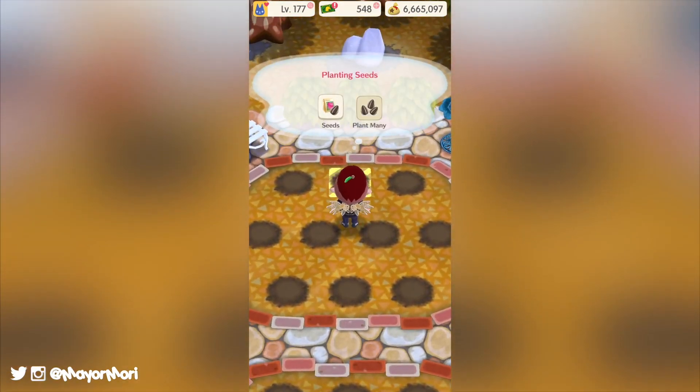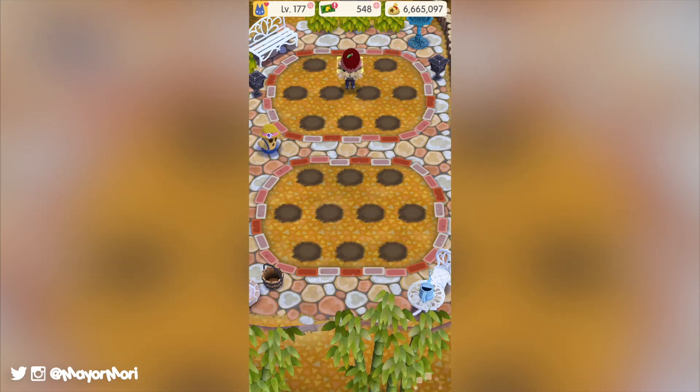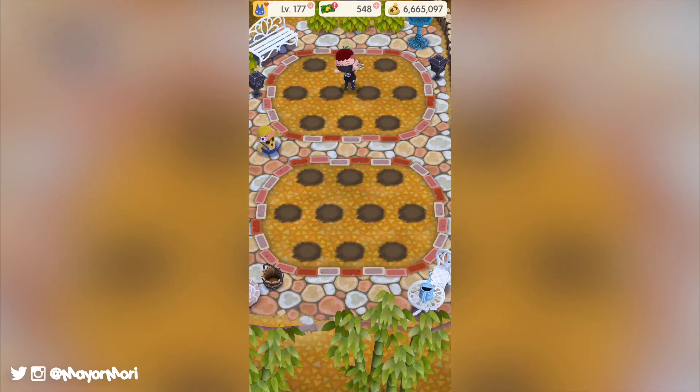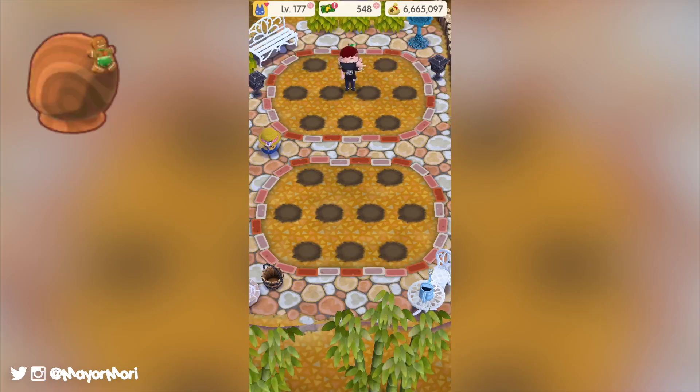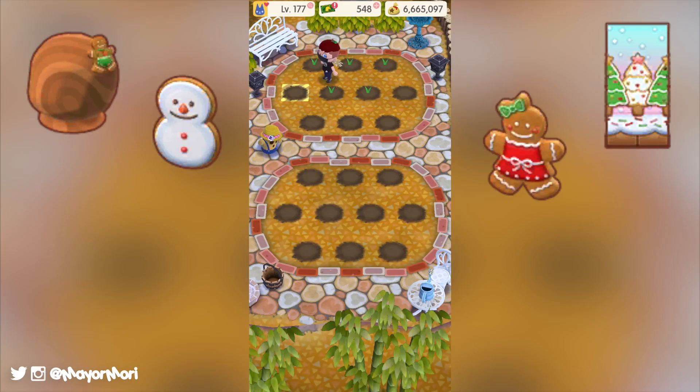As always, Jingle being the generous and thoughtful reindeer he is, he will reward us for our efforts throughout the event for catching as many creatures as we can. Some of the items available include the gingeranium hairpin, the frosted forest wall, the plain cookie snowman and the red gingerbread girl.